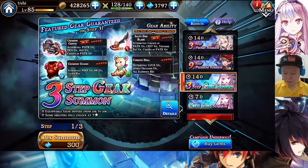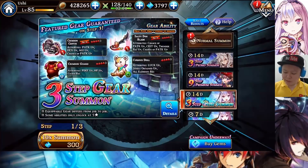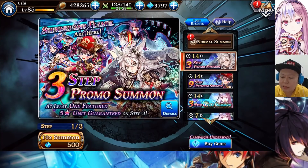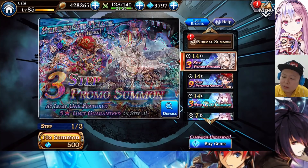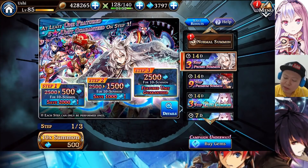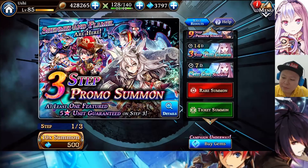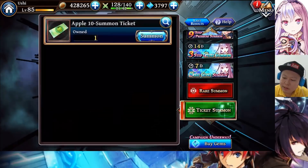We got one 500 gem spanner and one 300 gem spanner. So let's try this. Hopefully I can get Shenmue especially. Well, if I can get Flamel, that's good. The one that I want most this time is Shenmue — she's cute, and I think she's going to be good, not only for now but also later in the future.